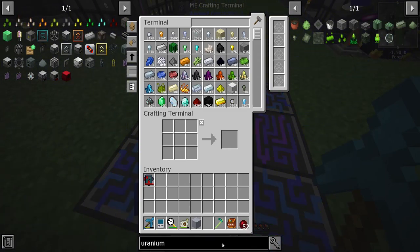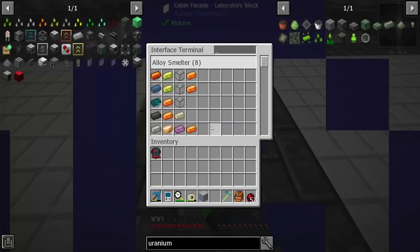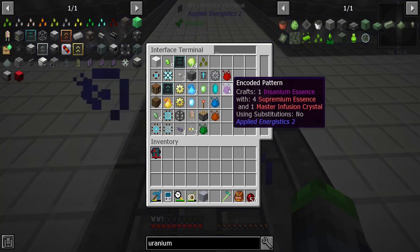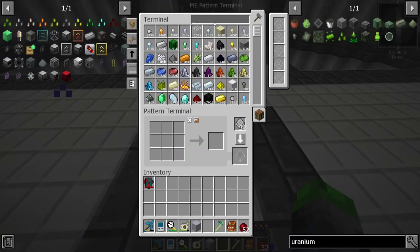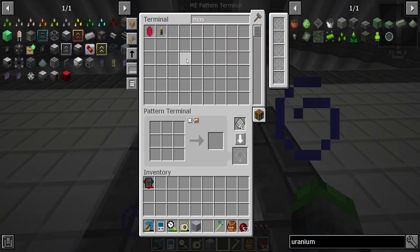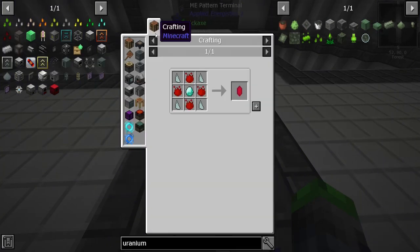If we get uranium seeds going we don't have to worry about like anything else. So what we're going to do is make a lot of patterns to do this for us — I've already got the patterns in here. If we look, to get up to even insanium I also have some master infusion crystals going on — I thought I had more than that. Let's get some more of these going.